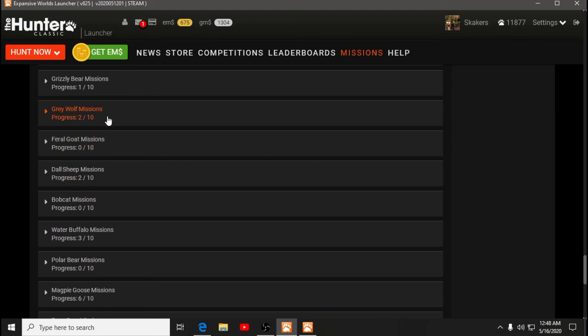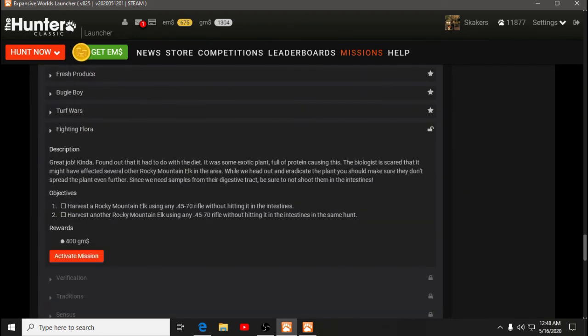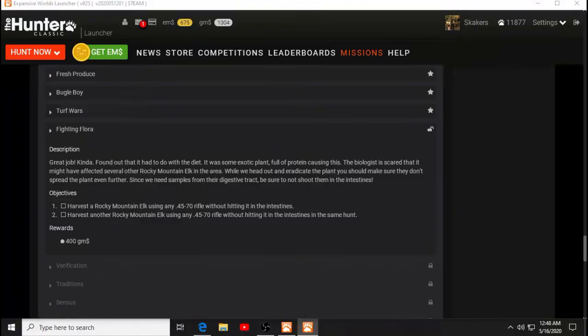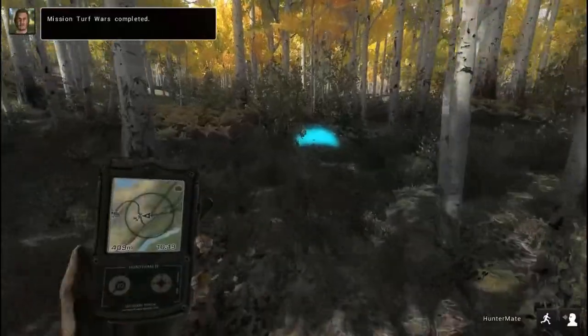Missions: Rocky Mountain Elk — Fighting Flora. Harvest a Rocky Mountain Elk using any .45-70 rifle without hitting the intestines. Harvest another Rocky Mountain Elk using the .45-70 in the same hunt. So I'm going to go back to the tent, grab a couple of .45-70 shells. We'll activate that one — that one's worth 400.